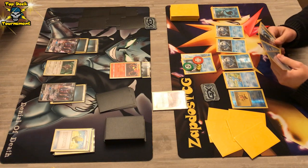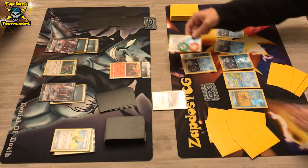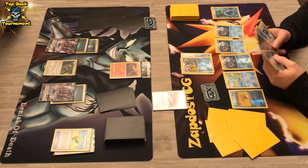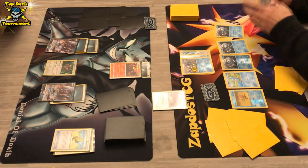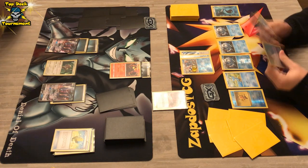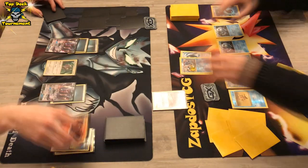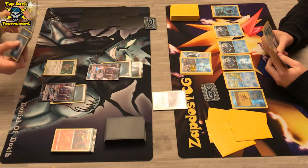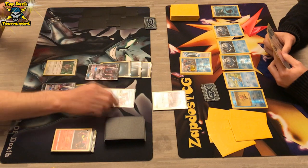We're definitely gonna see a Greninja now, getting rid of the special conditions thanks to the evolution mechanic. Also Splash Energy, which is kind of huge — because if the Greninja gets knocked out he can get all the Pokémon back in hand. That means he can evolve the benched Froakie and also a benched Frogadier. Splash Energy is huge here.